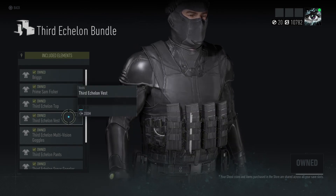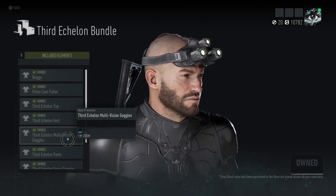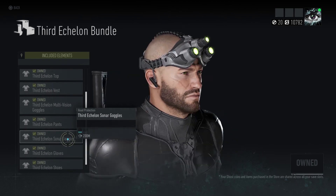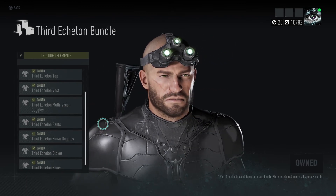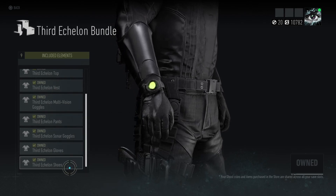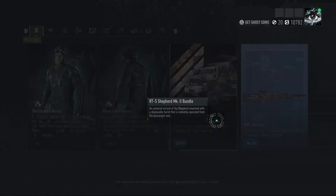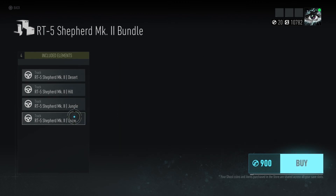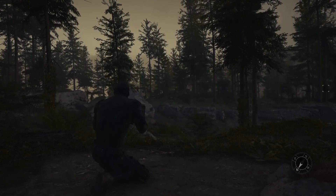You got the top, the vest, and then Third Echelon items. You got the pants, the sonar goggles which I'm currently wearing — the reason they sit higher up on me is because I'm wearing a mask. Then you got the Third Echelon gloves I'm currently wearing and then the shoes — which they should have named boots because they're actually boots. And then there's a new vehicle, broken down in camos to fit your season and area. A turret pops out in the back, which is pretty cool.